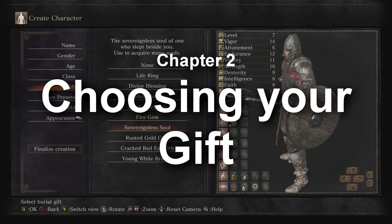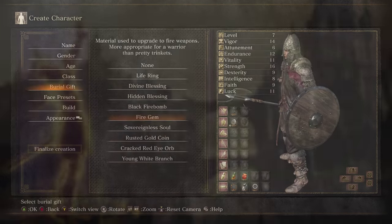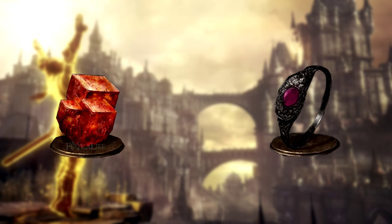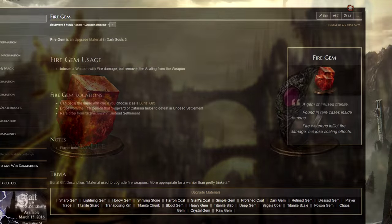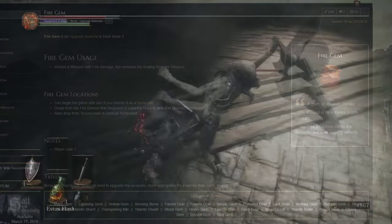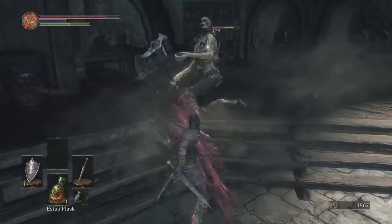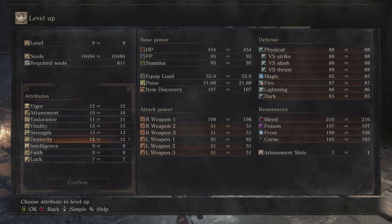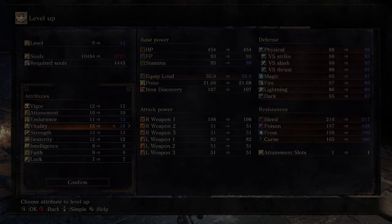Choosing your gift. There are only two gifts that are worthy: the Fire Gem and the Life Ring. If you are new to the series, pick the Fire Gem and imbue your weapon with it as soon as you can. You will do good damage for no stat investment, and can focus on putting points into Vitality, Vigor, and Endurance so you can learn to stay alive.